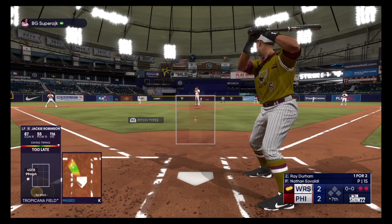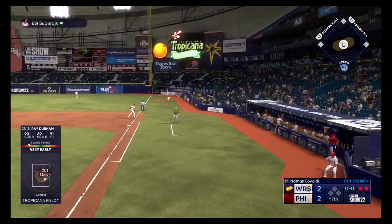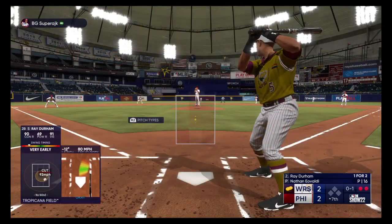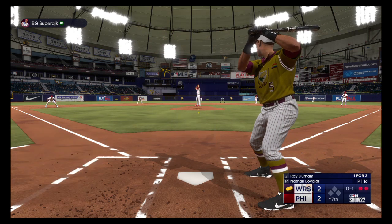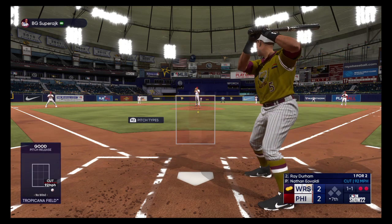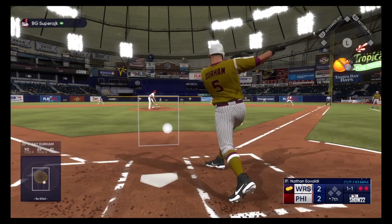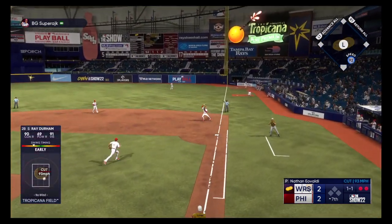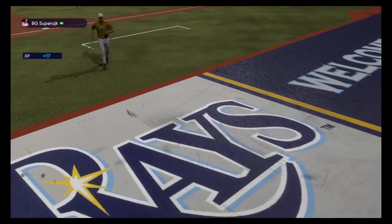Now it's the second baseman Ray Durham. Foul off — foul. This batter has to understand his job is to get on base however he can — if he gets hit by a pitch, if he walks, maybe even singles. You want to get the heart of the order up to the plate. One and one. The one-to-one — slow roller to first. The tag, and that's out number three. Inning over.